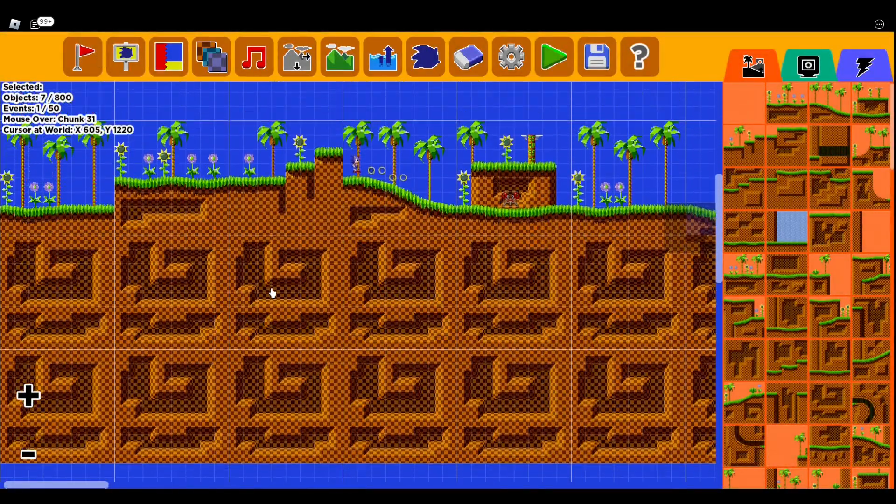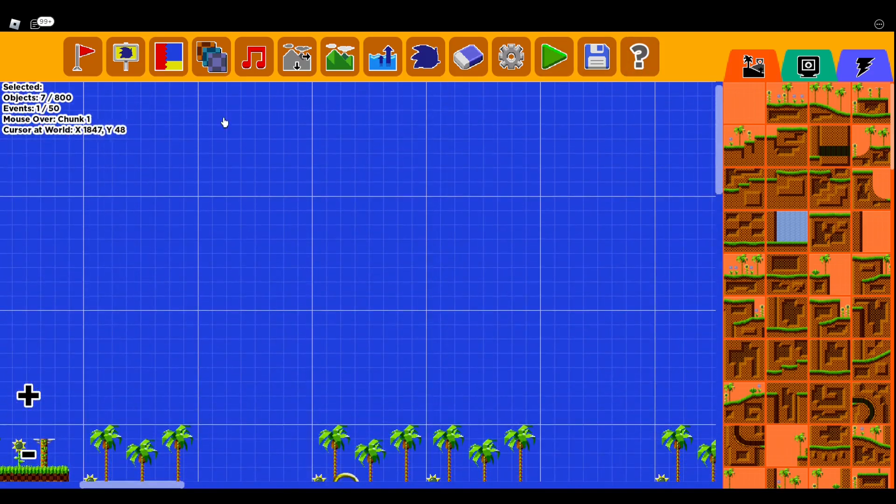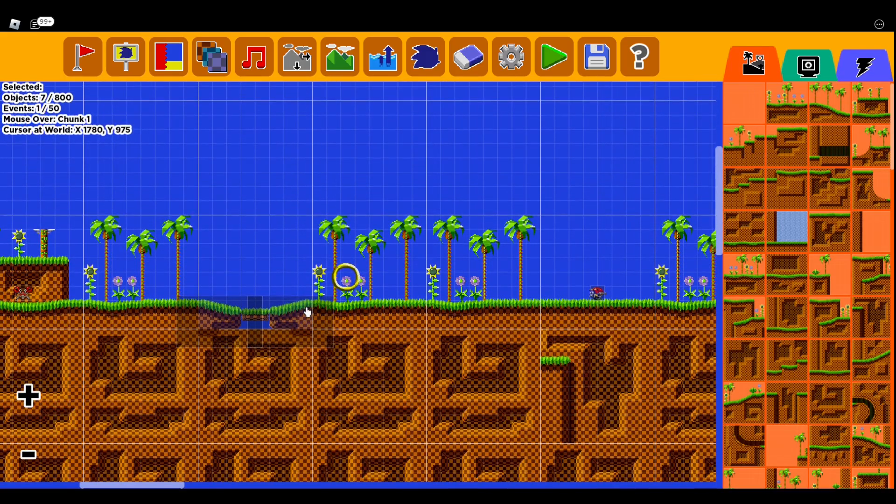If you want to skip through the ending music, you can just press the spacebar. I don't think you can do it on mobile, but on computer you just press space. And that's basically it — it's not that difficult once you get the hang of it, making more levels consistently. I really hope you all enjoyed this.